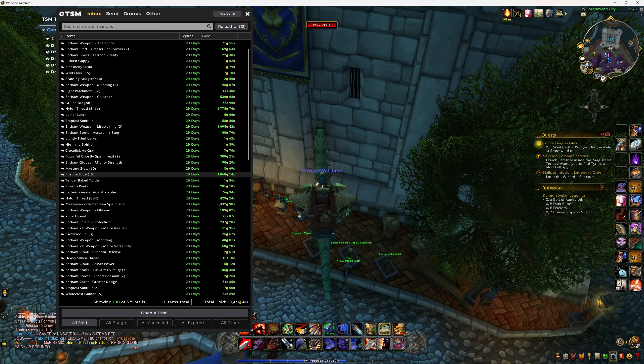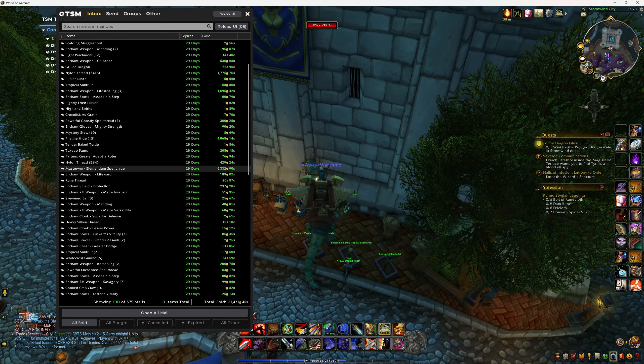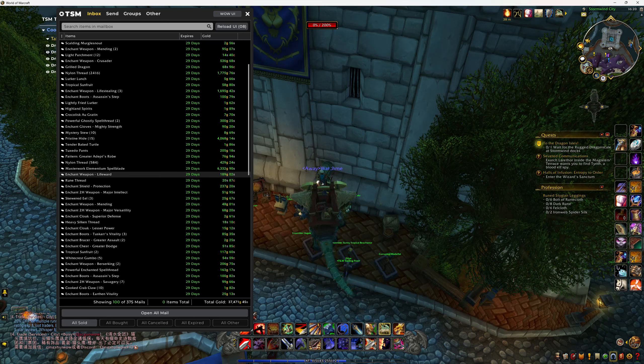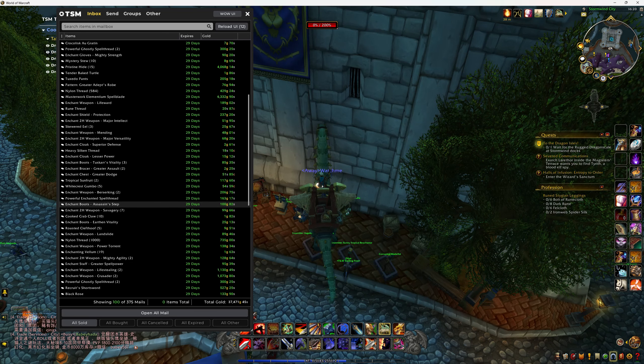Pristine hides are probably making me about 80 gold each, which is nice. The lamenting spellblade sold — that's probably just made profit. I had two of them and I'm just sick of putting them on all the time, so whatever. Sometimes I just get sick of it and just want to get rid of it — it's easier.